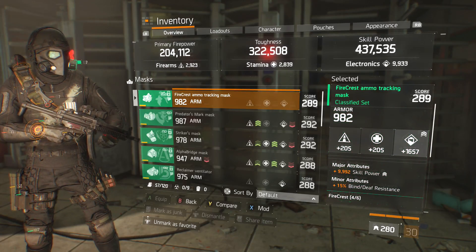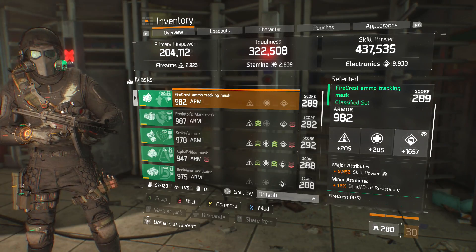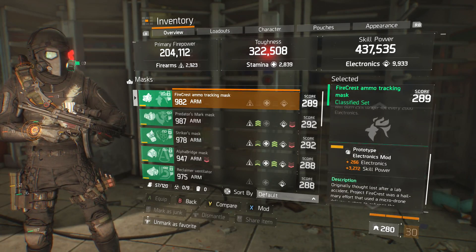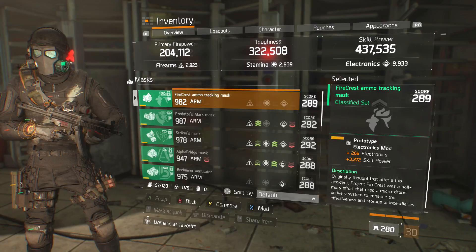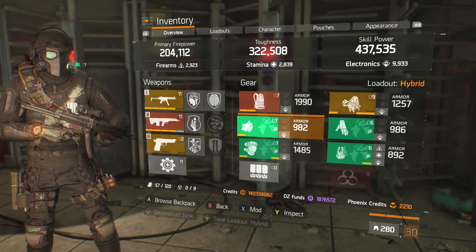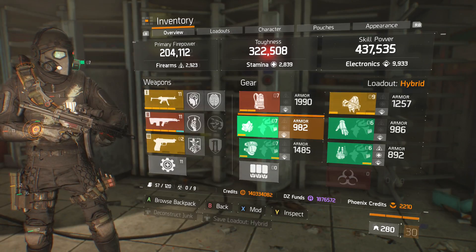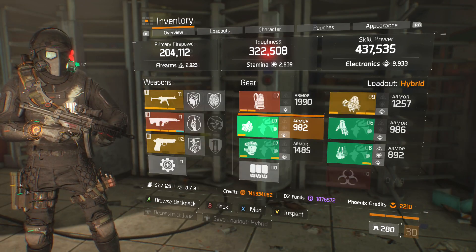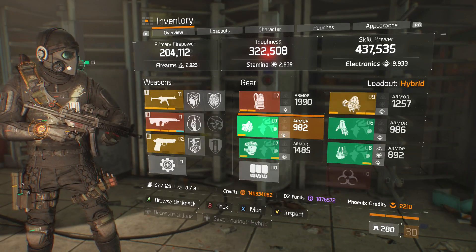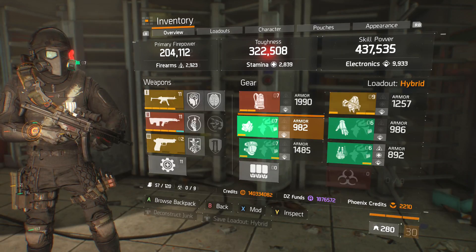I also have a classified Firecrest chest/mask rolled for electronics — it has skill power and blind/death resistance. The ninja backpack clarification: a lot of people get confused running a ninja bike messenger backpack with classified pieces. You can run up to four pieces of classified with a ninja backpack. Once it gets to five or six, you cannot use it. So for those in the comments saying a ninja backpack doesn't work for classified — it actually does, up to a four-piece.